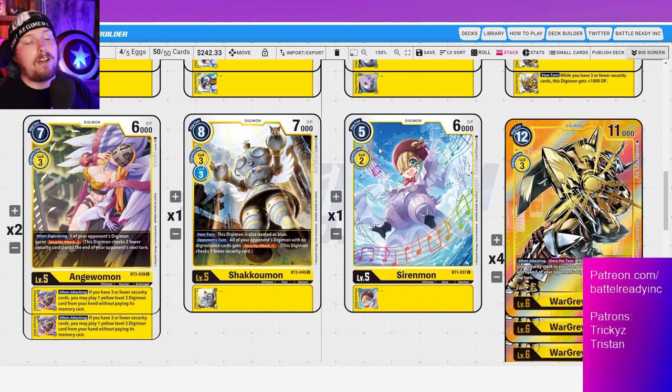The other option was Sirenmon. There are plenty of situations where I just felt like I really wanted a two-cost evolution. In the scenario where I had five memory and wanted to go into my WarGreymon — if I had had a two-cost level five, I could have done it. Also a play cost of five isn't too terrible to get that level five out and then next turn go into WarGreymon. What I was doing was two of each and it was working pretty well.